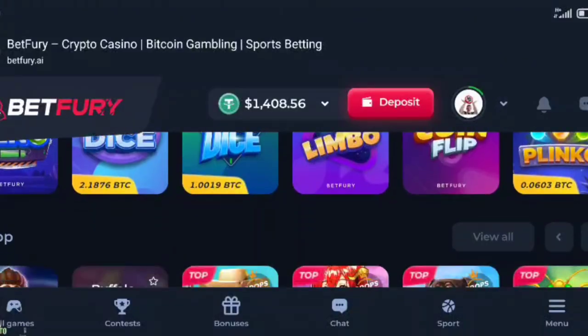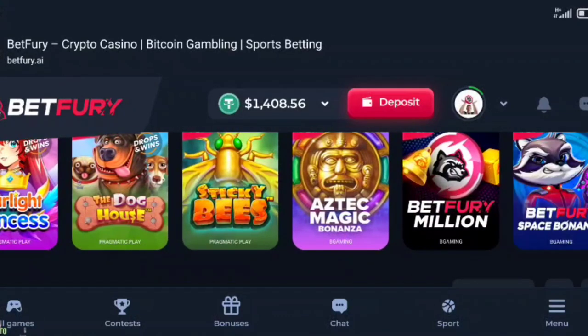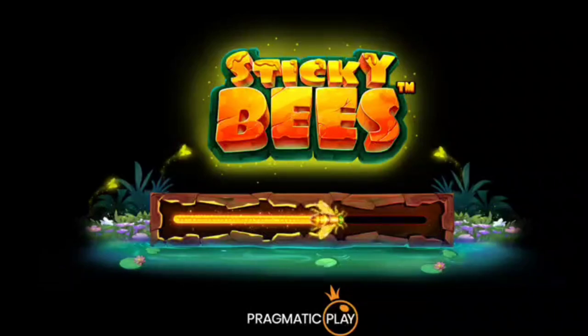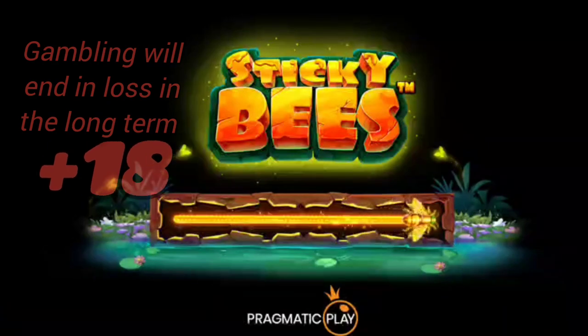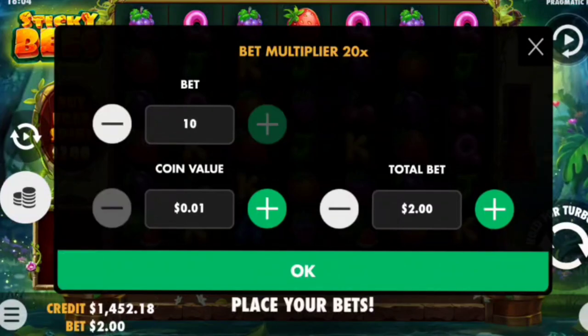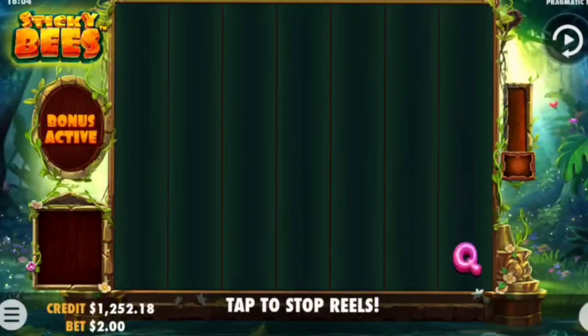Today we are in BetFury and I am going to show you one of the wildest game plays that I've ever seen on Sticky Bees. So Sticky Bees it is today. Three, two, one — fasten your seatbelts because we are ready for takeoff. Into Sticky Bees it is, Pragmatic Play. We will be doing around about a $200 buy-in. We have $1,450 in the bank account, so we're going to do a $2 bet which would make it $200. Let's press play and let's go.